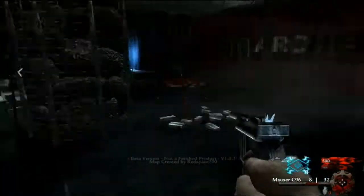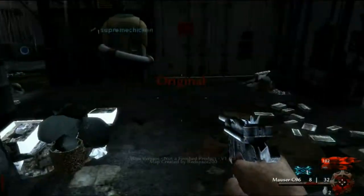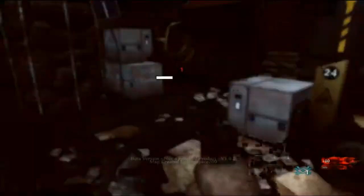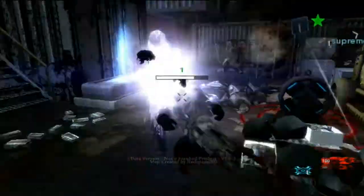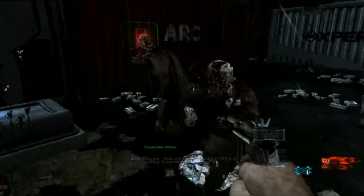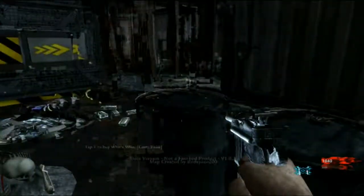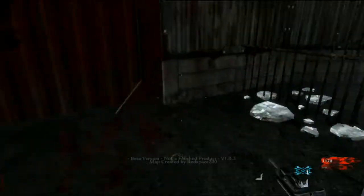Round one. Okay, so this map is pretty crazy if you've never seen it before. We've got generators from Origins — it is Origins, I'm pretty sure. These things which you follow in Origins. It's also got a lot of Black Ops 2 stuff, like Who's Who. Did you already grab that hammer-axe thing? There's shovels and dig spots as well in this map.